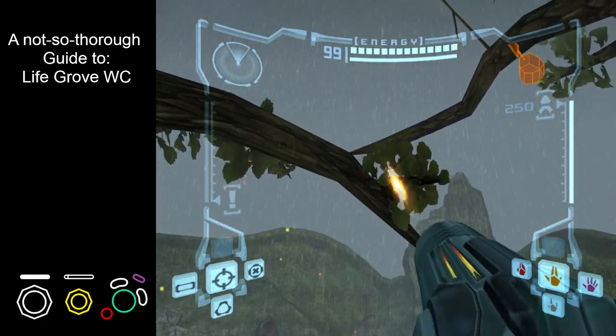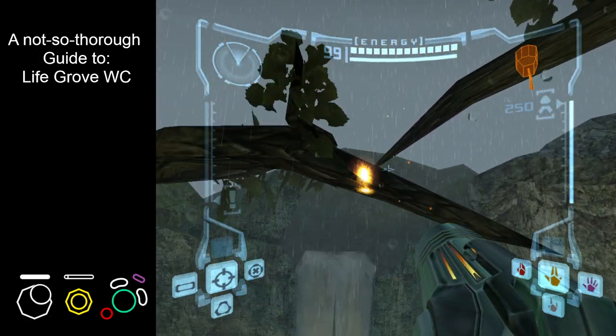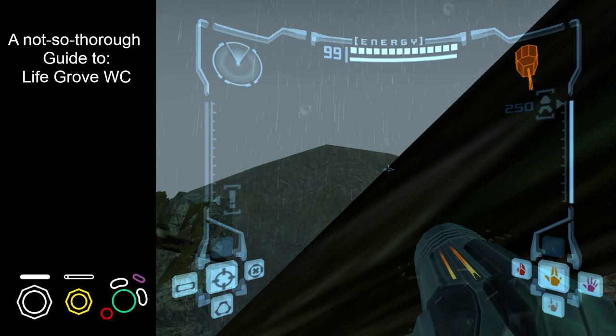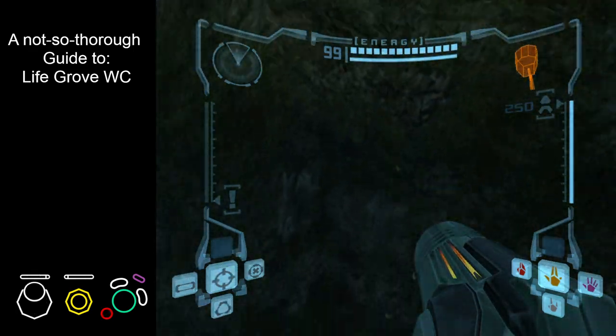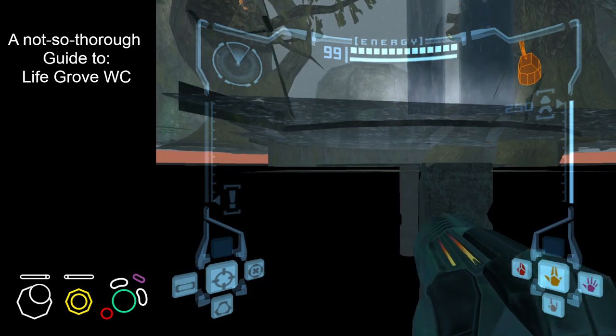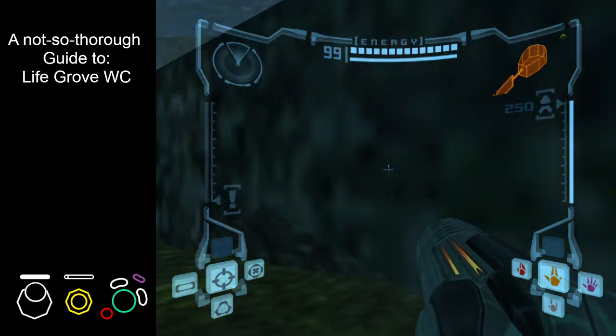Another branch up here, then to this next branch, and right out of bounds. Going to fall down and that's alright, because we want to be at a fairly low level to actually get in.